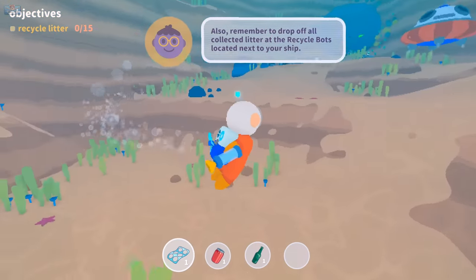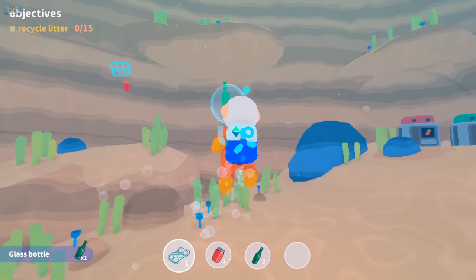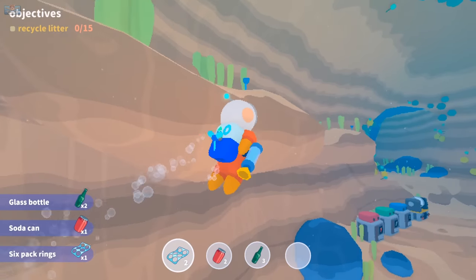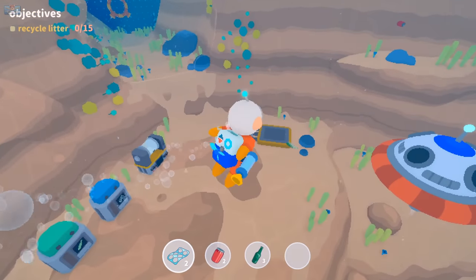Cool. Remember to drop off collected litter at Recycle Bots next to your ship. Subnautica vibes — cleaning up the ocean. Getting this ocean clean.